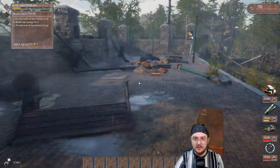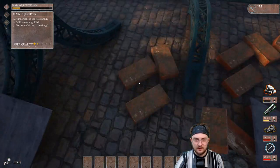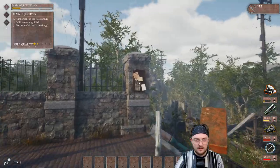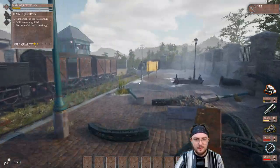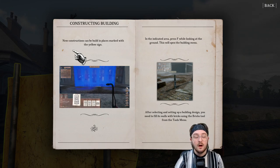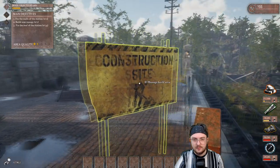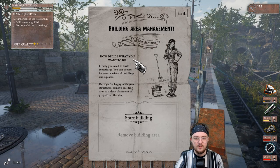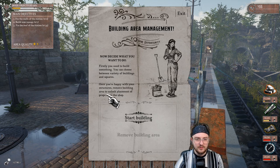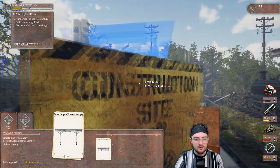Let's go over to this other side — and guess what, more brick! I'm not really sure if it'll be enough, but I'm glad we can recycle and repurpose some of these things. Construction building: new constructions can be built in places marked with the yellow sign. Oh, you can actually build an entire building — that's really cool! Building area management: decide what you want to do. You can choose between a variety of buildings and squares. Once happy with your structures, remove the building area to unlock placement, then place props from the shop.